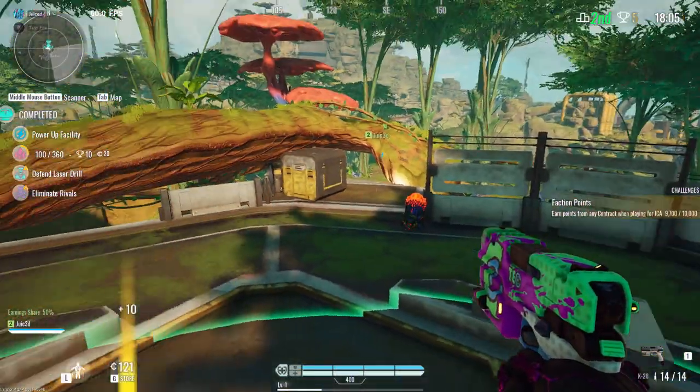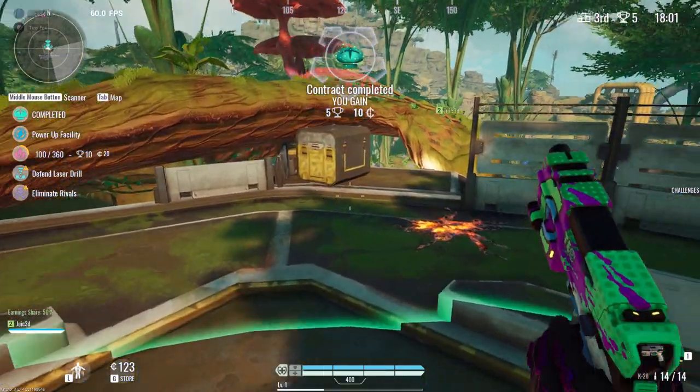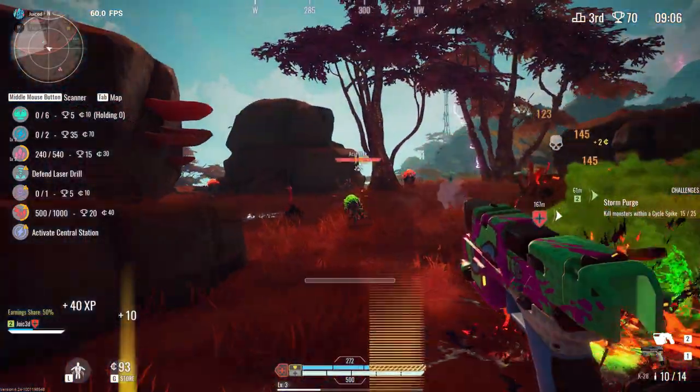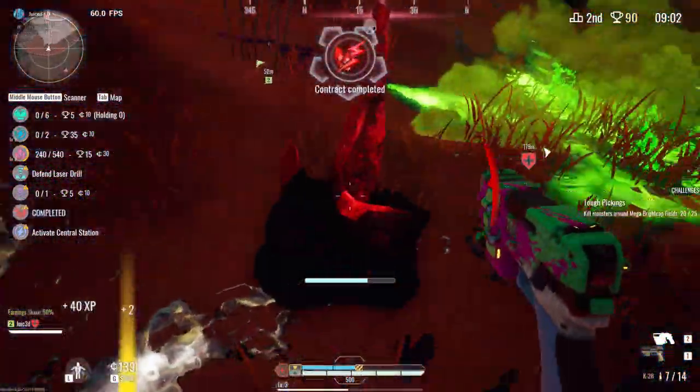If you take too much damage, or your health drops down very low, you will drop all of your Bright Caps. You will need to pick them back up again to get the points from them. Be careful though — any prospector can grab your Bright Cap container from the ground, just as you can pick up anyone else's.